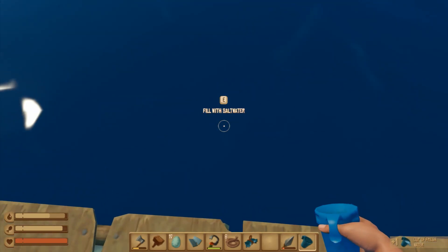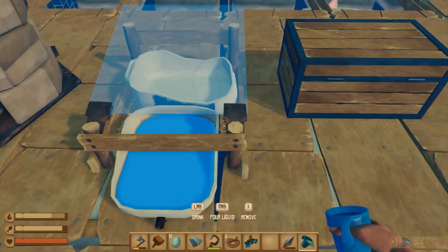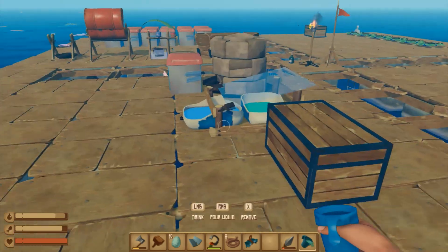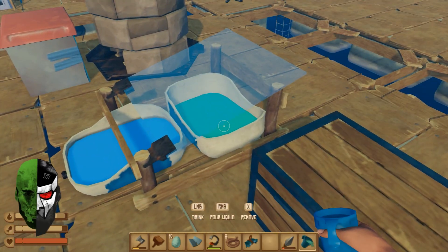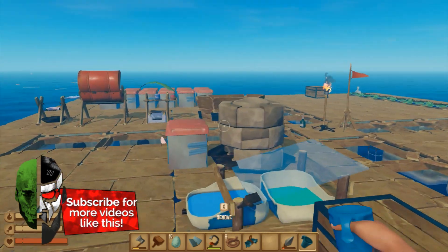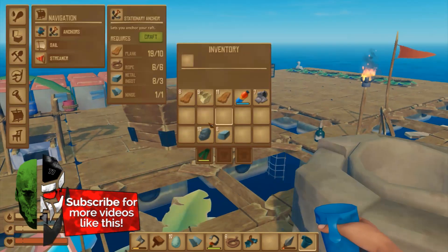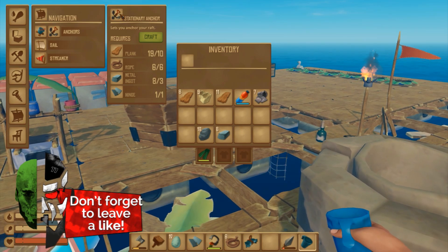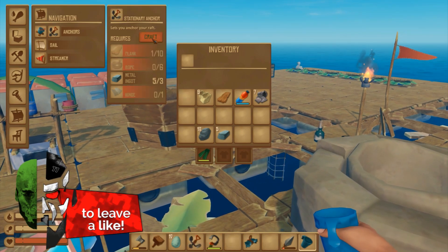We got water, so now we just need to set up a little bit of a tree farm. I also want to do something today that will help others a lot in the long run. We're going to make the better anchor — the stationary anchor. I'm pretty sure that can be reused.